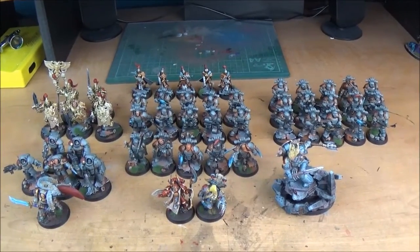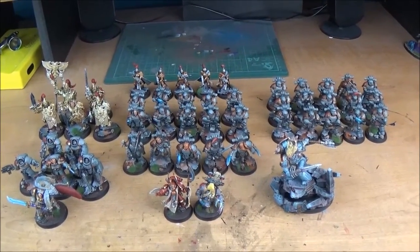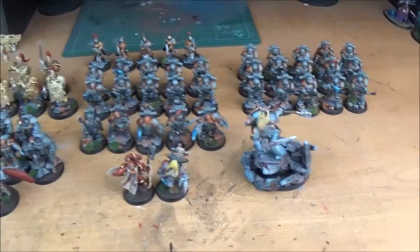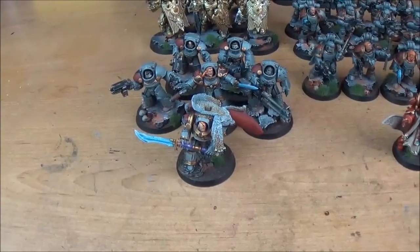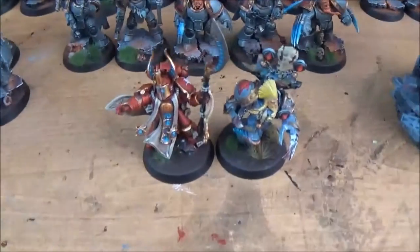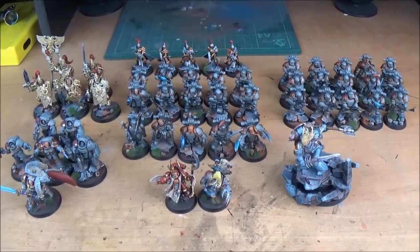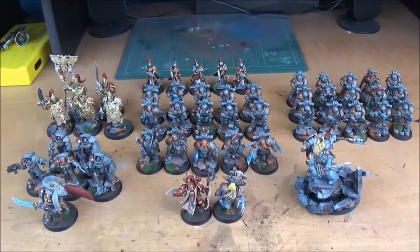Hey, what's up — Ian from Powerhouse Miniatures. This is a Burning of Prospero 40k/30k showcase video. This is a Space Wolves army mostly consisting of the Burning of Prospero box set. We've got the wolf lord himself, Leman Russ, a Forge World Legium Tribune with a few conversions, and Ahriman the traitor. It's basically a mini review of Burning of Prospero, the second 30k Horus Heresy box set Games Workshop have released — the first being Betrayal at Calth.